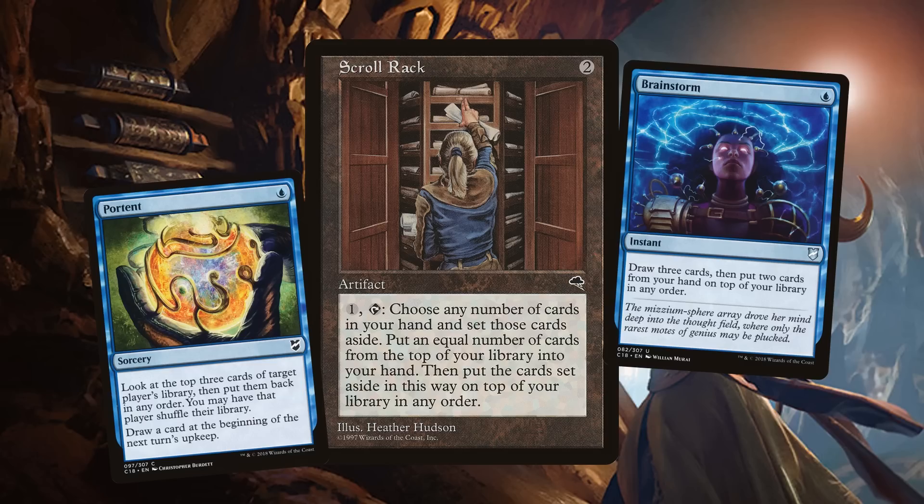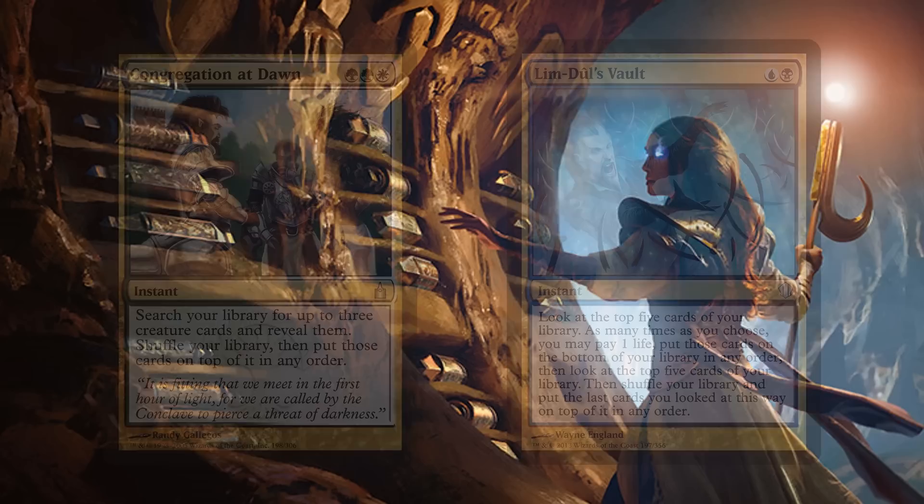There are other simple effects that cost very little mana, like Brainstorm letting you put two cards back on top. Other cantrips that interact with the top of your library: Serum Visions, Portent lets you look at the top three to see if they're good and otherwise shuffle it away.